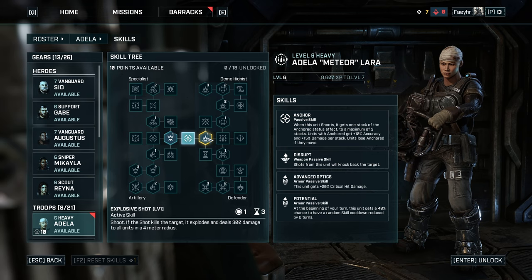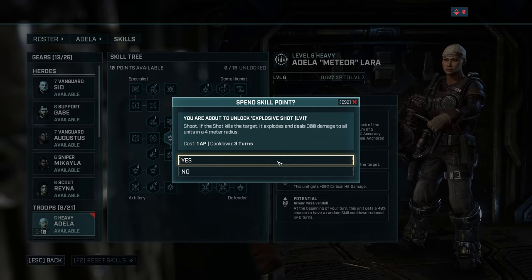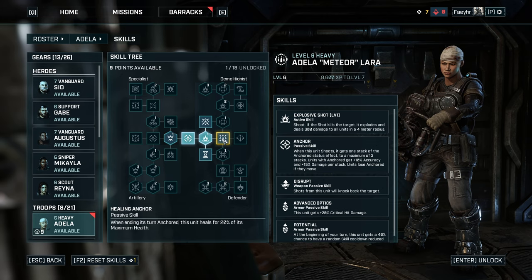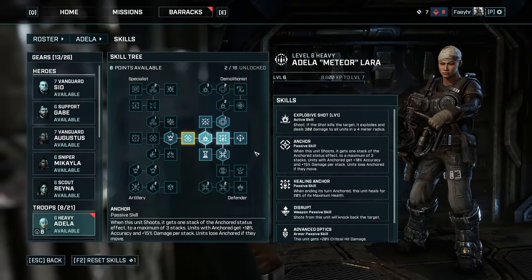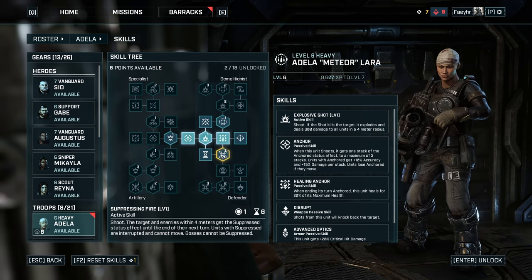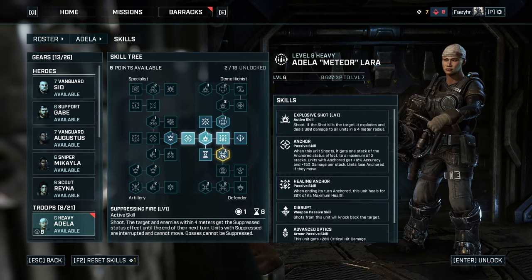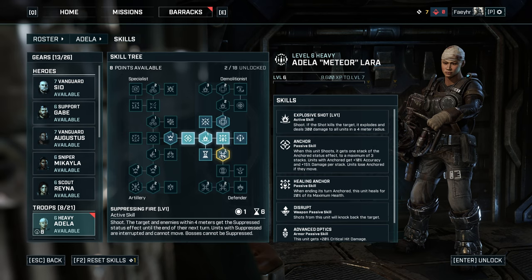First, learn Explosive Shot Level 1. It's a great source of AOE damage — if you kill an enemy with this skill, the target explodes dealing 300 damage to all units in a 4 meter radius. Next, learn Healing Anchor. You will heal 20% of your maximum health when you end your turn anchored, meaning you shot and didn't move during your turn. Next, learn Suppressing Fire Level 1. This is an active skill — the target and enemies within 4 meters get the Suppress Status effect until the end of their next turn. Units with Suppress Status are interrupted and cannot move. Bosses cannot be suppressed.